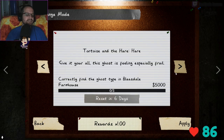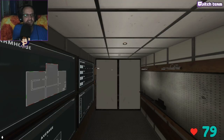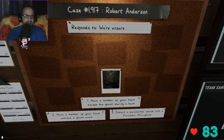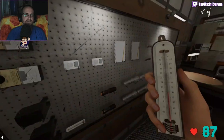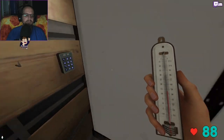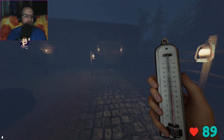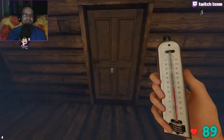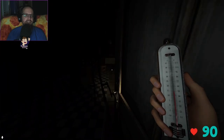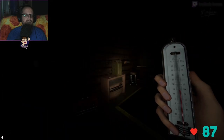Tortoise and the Hare challenge — we are the hare and the ghost is the tortoise. I don't really feel like doing this one but sure. Ghost is 50% speed, we are extremely fast. Breaker's not in location one or two — gotta be upstairs. I don't play Bleasdale a whole lot, I have to get it back in my memory. Oh my god, the mannequin scares the hell out of me!